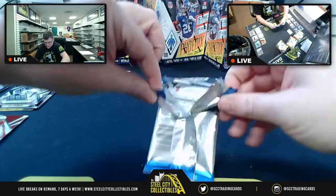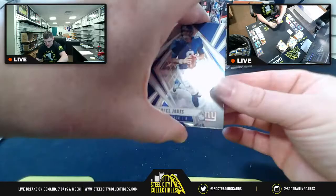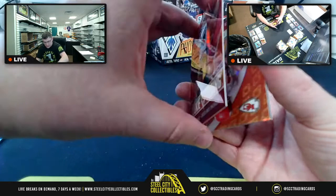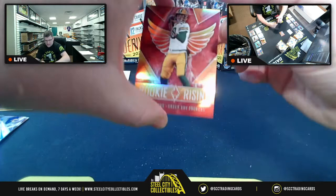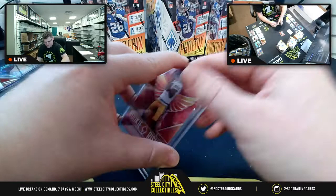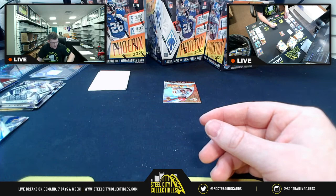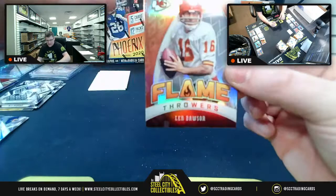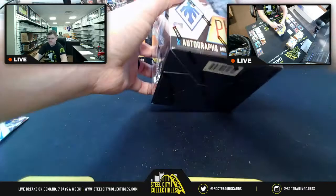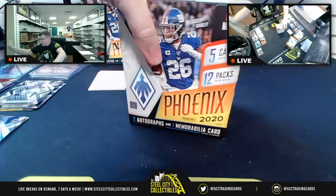Danny Dimes to start, NFC West Van Jefferson rookie card. Jordan Love pulled — didn't have one in the last break — 95-of-299 for NFC North. Flamethrowers Lynn Dawson, then Damon for the Vegas Raiders. Second box is up next — some love all around, now if only we can get that Herbert.